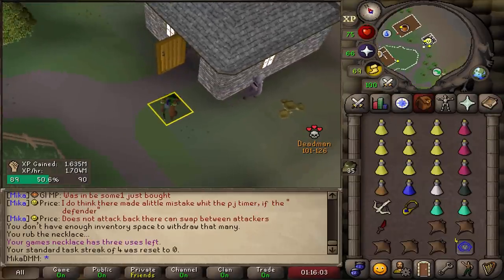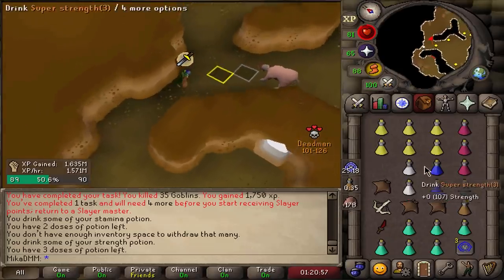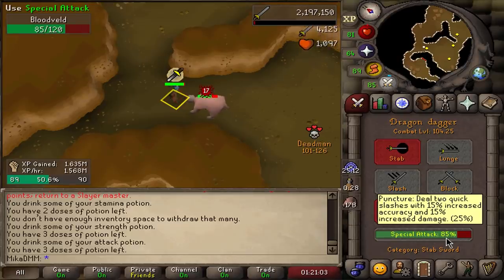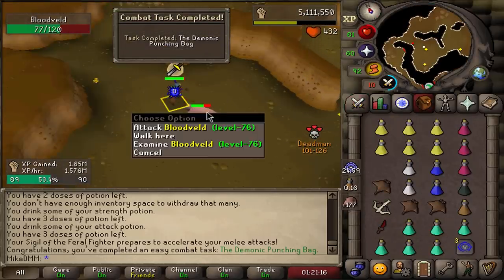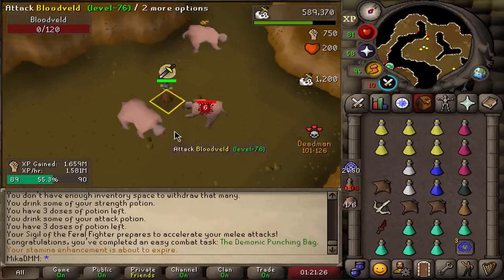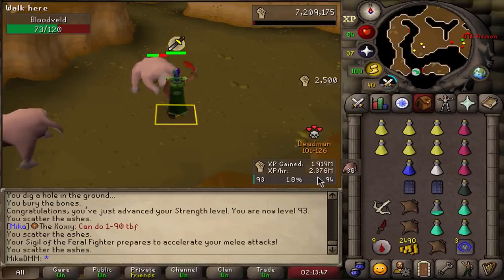I have goblin tasks. All I want is a good task. Bloodvelts — okay, that is the best task I could possibly get. At the same time we also get to test out the DDS with six specs. Here we go. Only 15% spec bar used — look at this! Even faster attack speed! Oh my god — the demonic punching bag. This task is actually so good. I'm getting 2.3 mil Strength XP an hour. Just got to 93 Strength. Combat level is 106 already.